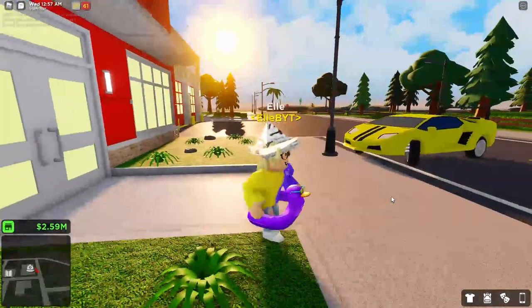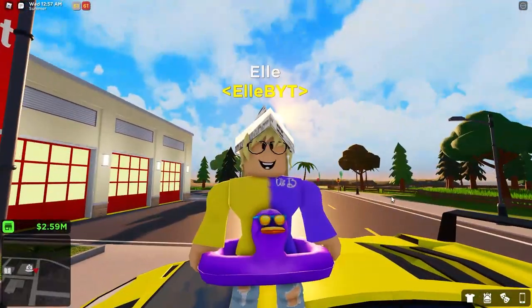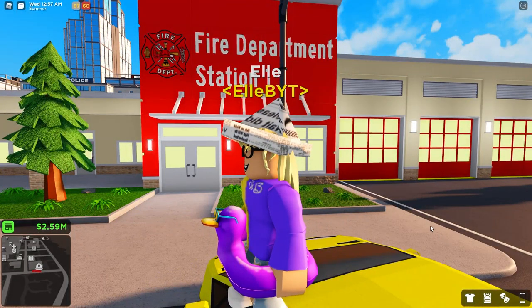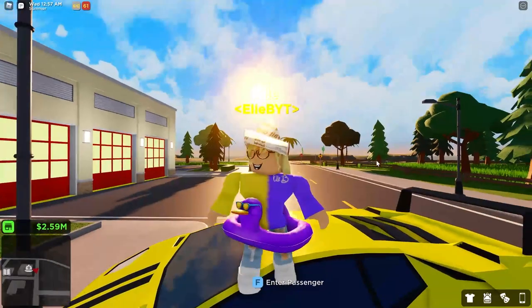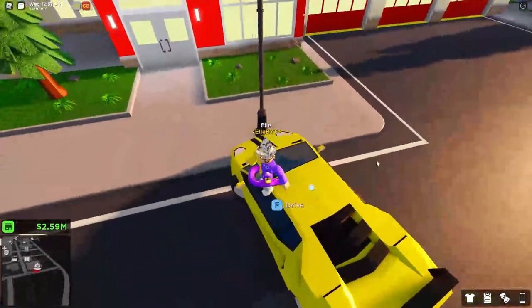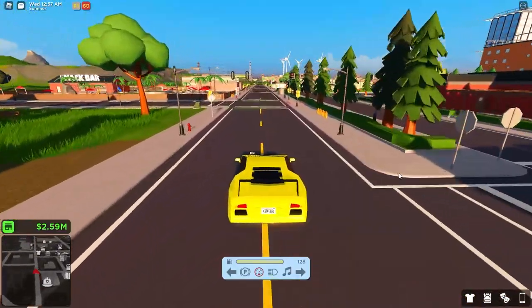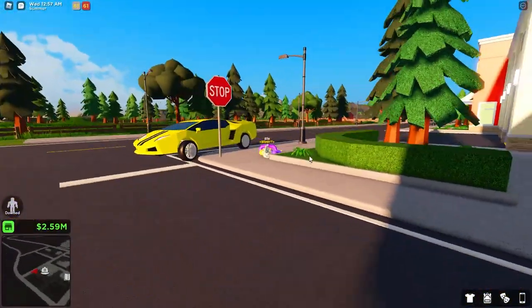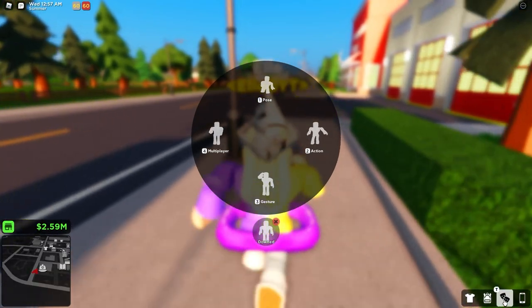There are also some more destruction updates. You can crash into the mailboxes at your house, the bungalow entranceway, and also the fence in the Contemporary Inn, which is pretty cool. You can also knock down the power boxes. When you jump out of your car after going really, really fast, you ragdoll - so if I hop out here, see, there you go - I'm downed at the moment.